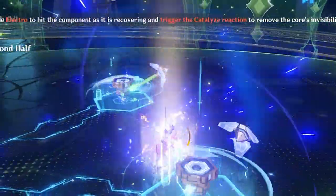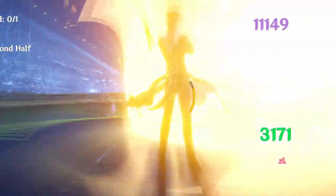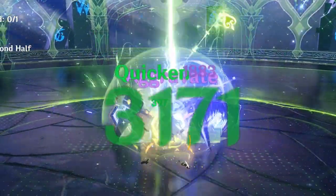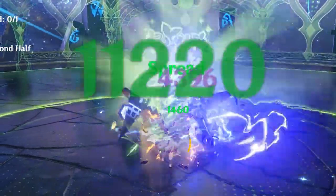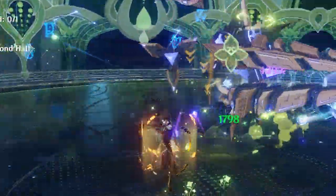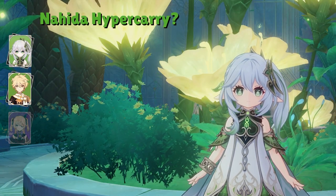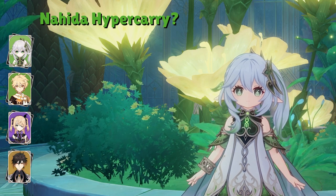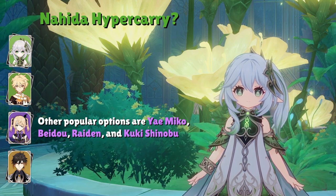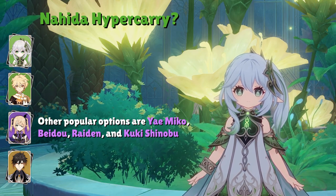The fourth team is very similar to Cyno's team except Nahida becomes the Hyper Carry, surrounded by as many supports as possible for the highest damage numbers. Since Dendro can't be swirled by Kazuha or Sucrose, we utilize the Dendro resonance for extra EM. The team consists of Nahida, Dendro MC or Collei, an off-field Electro character, and Zhongli. The off-field Electro character is most often Fischl, but Yoimiya, Raiden, Beidou, and Kuki round out the top 5 most popular options.